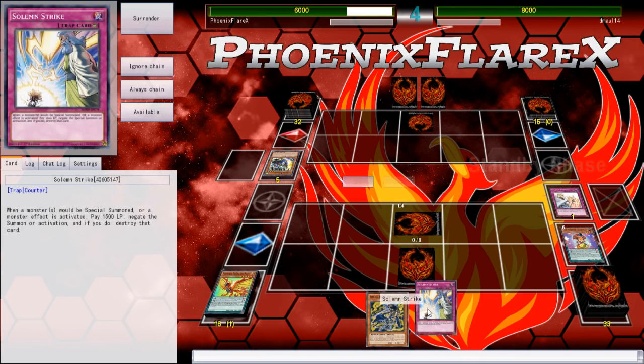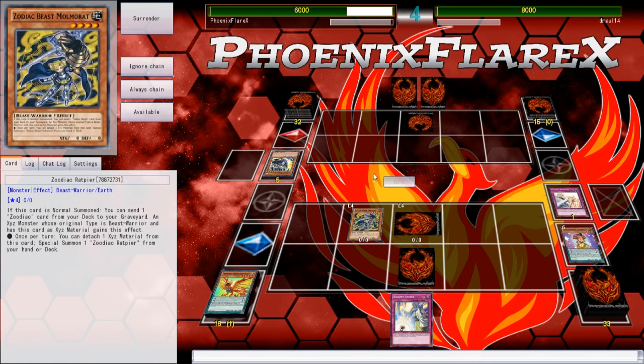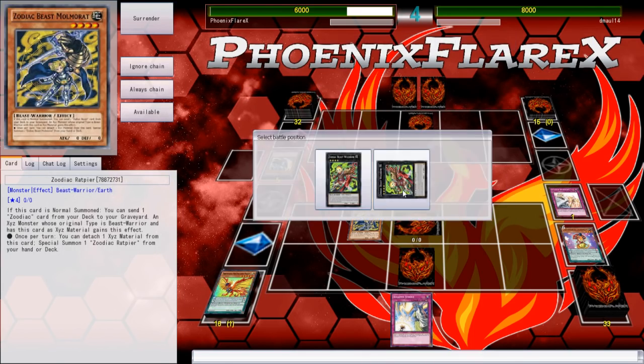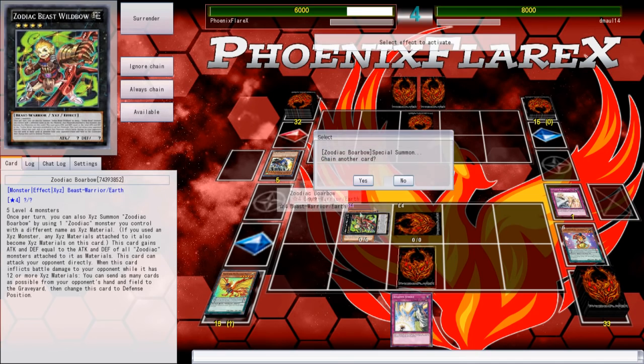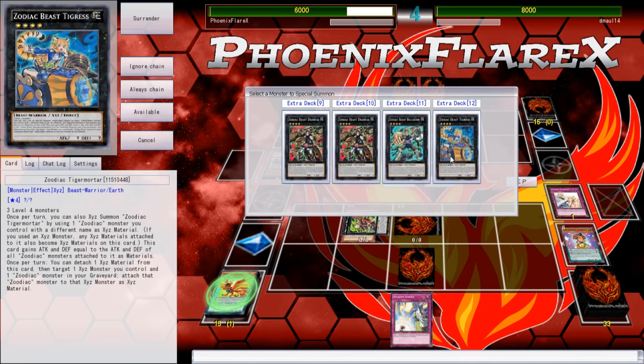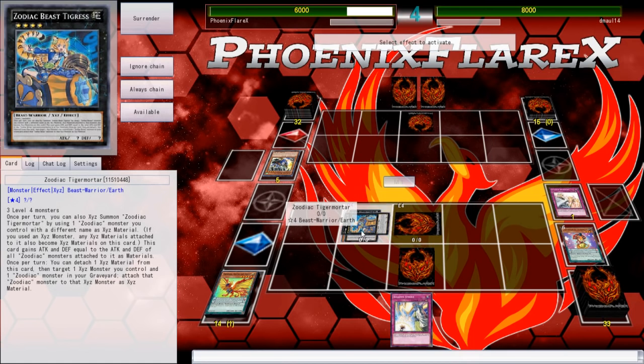Now I can't flip this face up — that's another Strike. See, I'm just drawing these counter traps, and that's just irritating to the nth degree. But at least now I'm gonna be able to go into some Zoo play lines, but it's not gonna be ideal, because of the fact that I can't get the other Rat out of my deck. I don't have the high scale either — I have a low scale, which I could use.